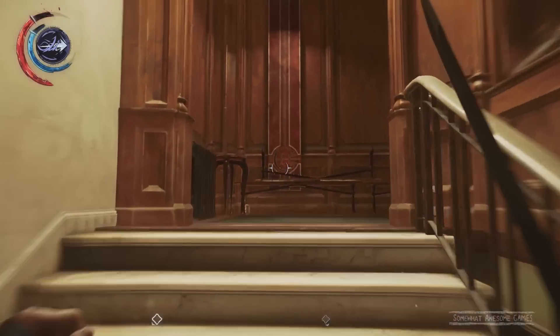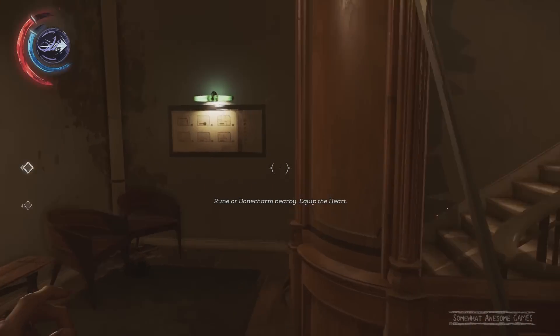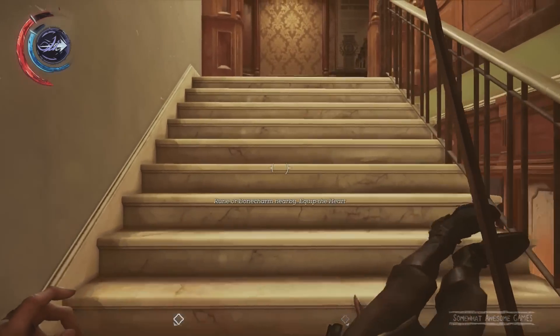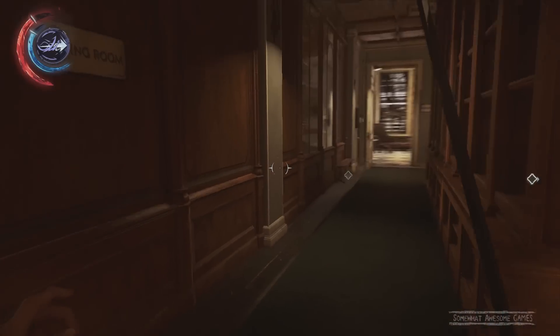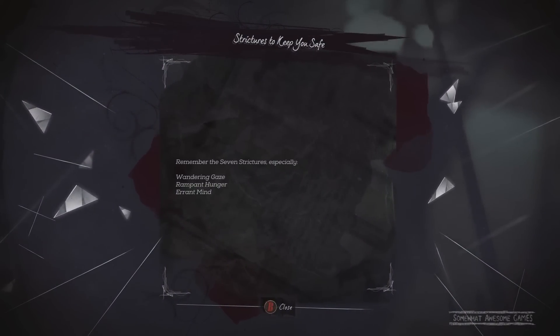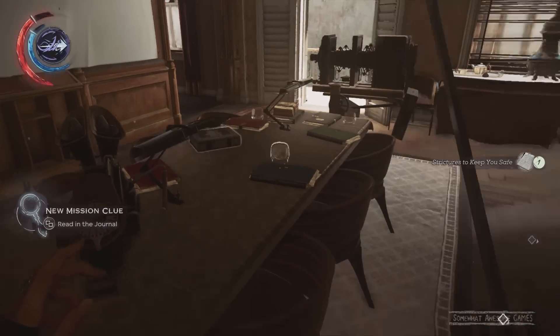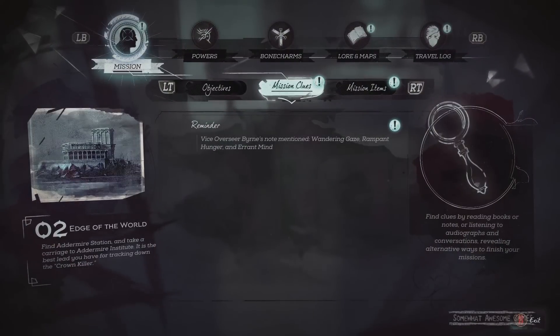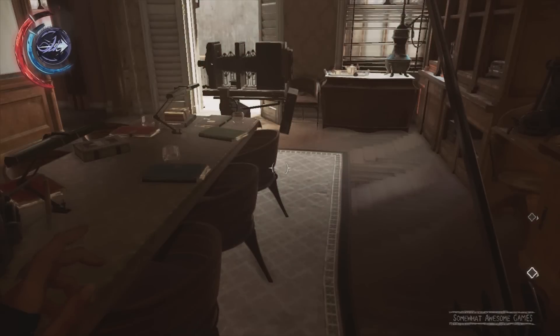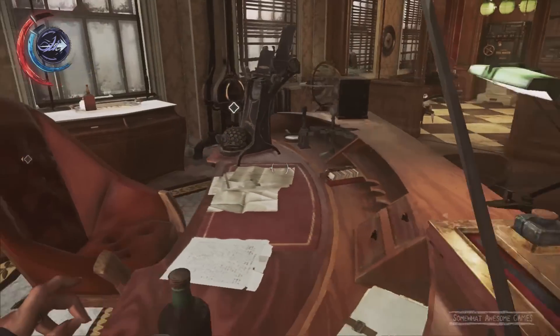Let's go upstairs. Why am I showing you all this instead of just giving you the code? Because everybody's code seems to be different. So me saying, 'oh yeah, the code is six, seven, eight' would be stupid and you would not get your reward for opening the safe. Grab some books — Ancient Music, it doesn't help us. Here's a piece of paper: remember the seven strictures, especially wandering gates, rampant hunger, errant mind. That is one we want — that's a new mission clue.